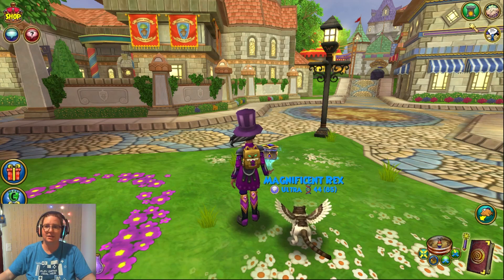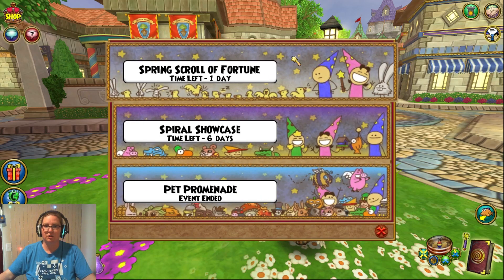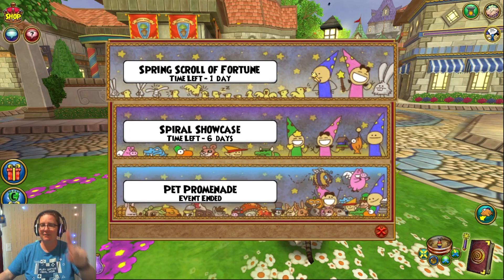To find out about the weekly events, click on the special event tab at the top right. The Pet Promenade has ended and you have until Friday of this week to redeem anything that you've earned or it goes away. Any points that you earn in these weekly events go towards your current scroll of fortune, which has one day left.